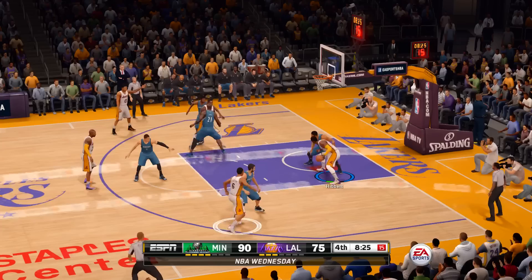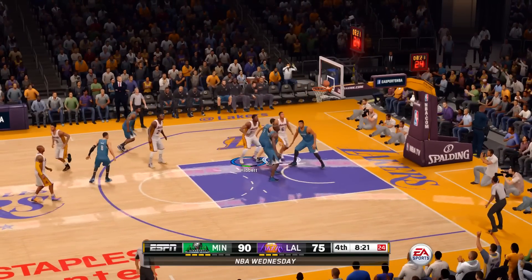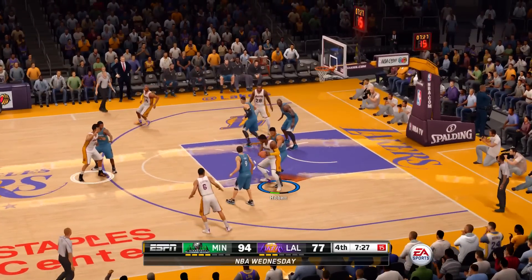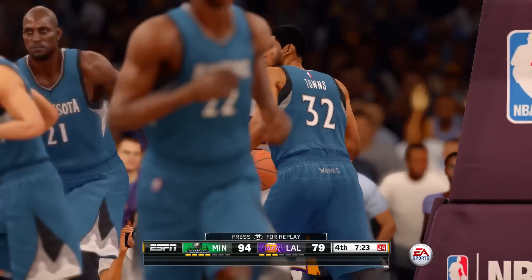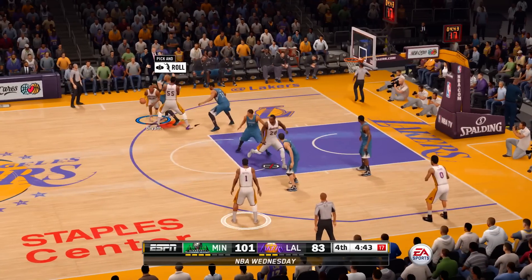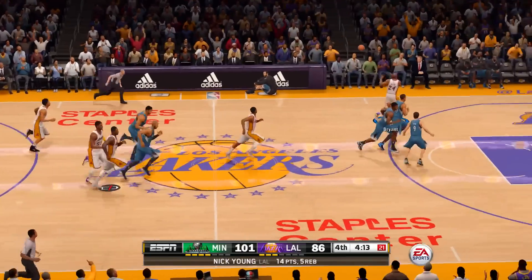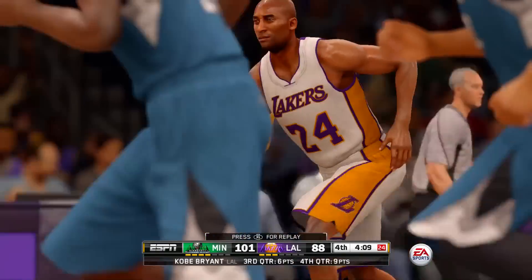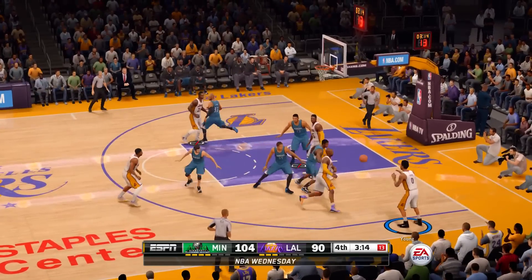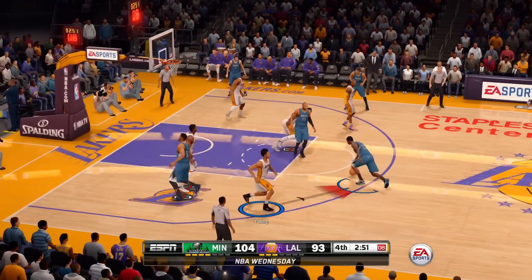But here we are in the fourth quarter. Kobe Bryant is still not giving up hope as he can get that layup to go down. Roy Hibbert backing down Carl Anthony Towns — he gets that shot to go. We're going to give it to him again as he spins past Towns and finishes it with a dunk. The score is 101-83, but Kobe Bryant is going to drive into the lane and finish it with a nice slam. Later on he's going to pull up and knock down the mid-range, and just like that it's 104-90.